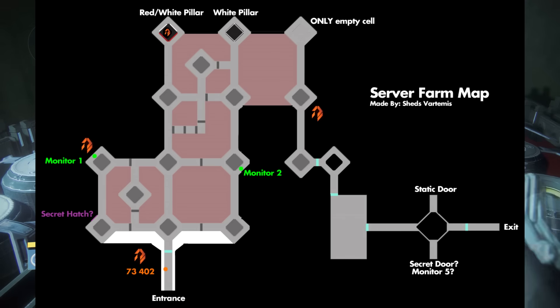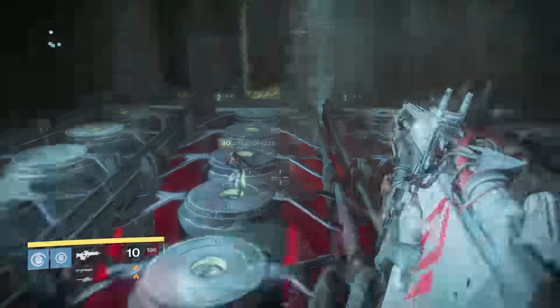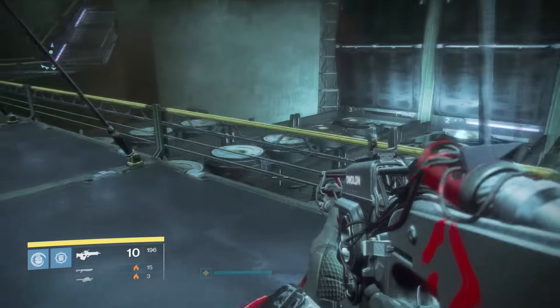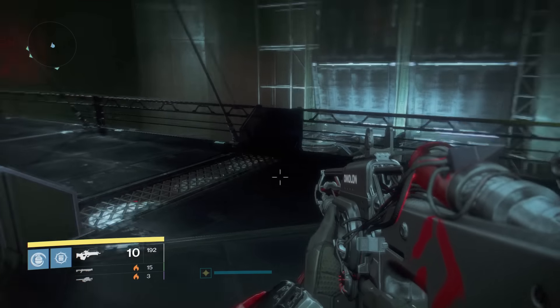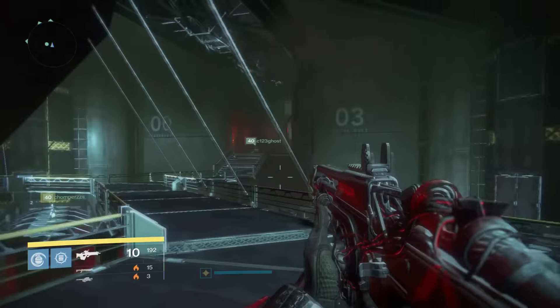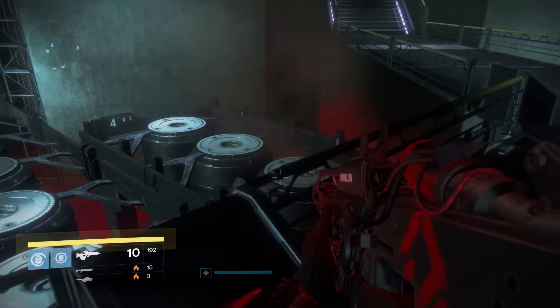The fourth monitor is accessed by your fireteam members standing on the right canisters at the right time. To begin this puzzle, have four fireteam members stand on the four highlighted canisters as shown in the server room map. Once you have your four fireteam members standing on these four canisters, it will unlock the next part, and your other two fireteam members can go to those monitors and activate them by holding square. However, just activating them once isn't enough — this is the start of a huge puzzle.